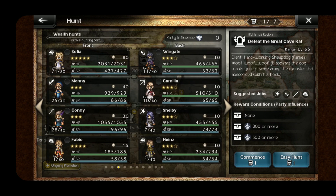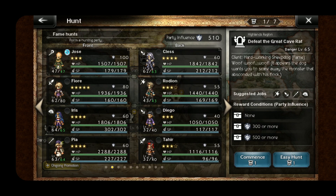If I move over, this is my wealth team. The party influence is zero because they don't have anybody with fame in there — that's what you want to watch for. The suggested jobs are if you're looking to raise a 3.5 or 4.5 star up to 4 or 5 respectively. You're going to want to do the one that has the job symbol there, because that's the materials they're going to take to awaken them to that level.